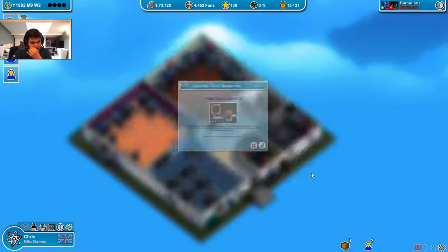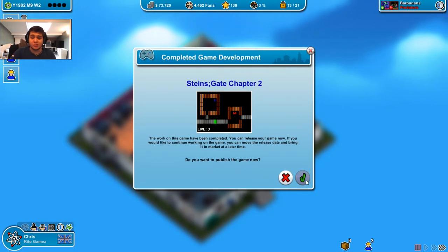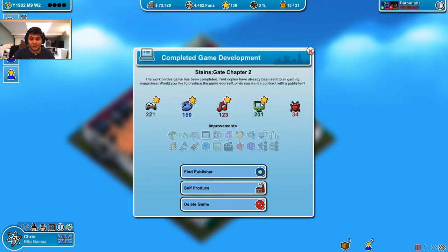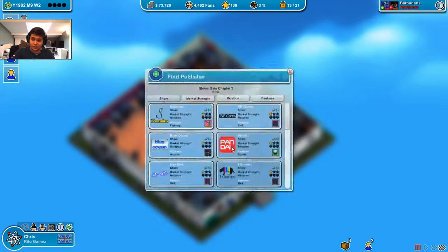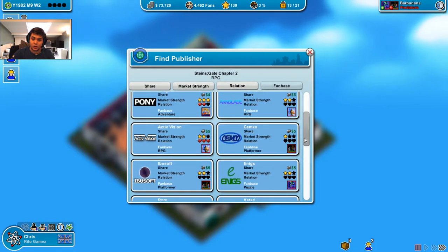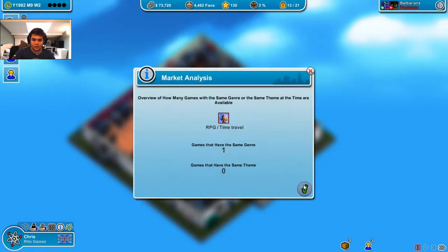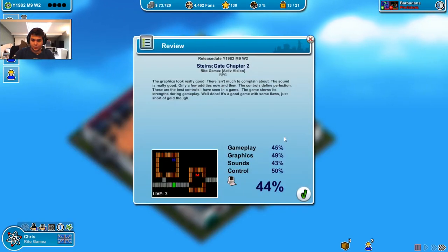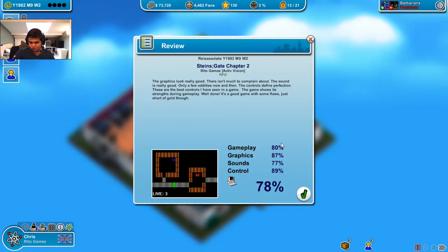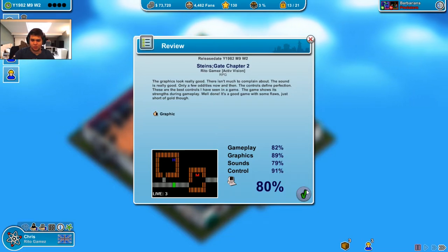Do you want to publish the game now? Of course, because it is just before the awards. And look at that - everything is the best I've ever made. So it's good. Let's go look at RPGs. Activision still, because I have a better relation with it. I will not have the game of the year for now, looks like.